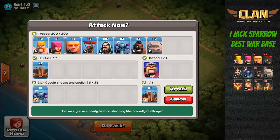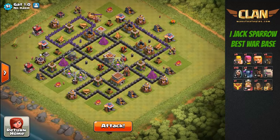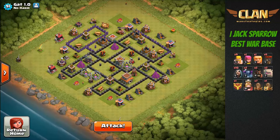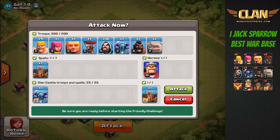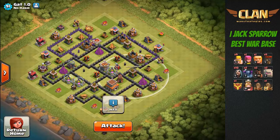We're going to use all eight earthquake spells to open up all the compartments within this base, giving access to our Pekka, which is currently one of the most OP troops in this current update. They're going to move in to take out all those buildings, and I also carry a couple of balloons to take out the exposed archer towers on this base.